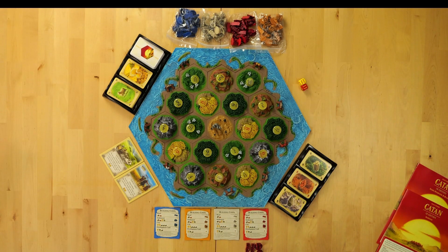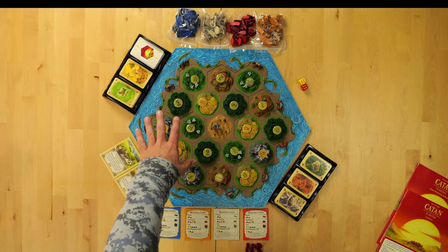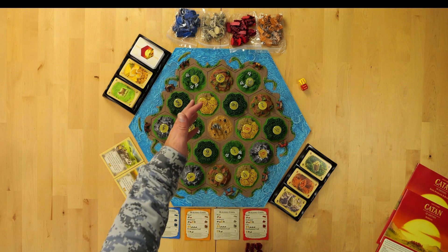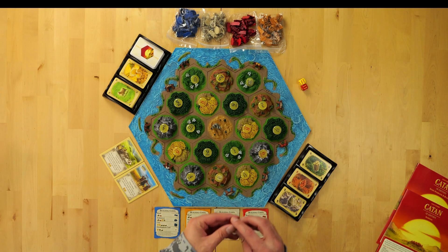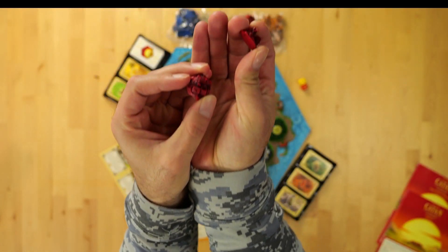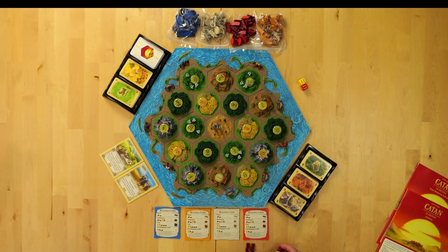The objective of the game is to get 10 victory points. Like I mentioned in the setup, you set the tiles in any order you'd like with the numbers corresponding, and you need one desert tile. One way to get victory points is through these little settlements, and then there are cities.